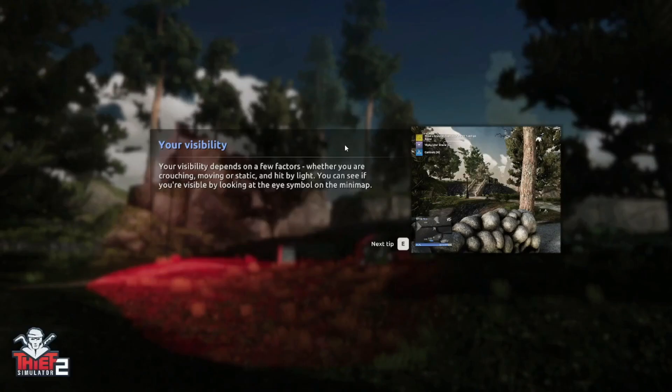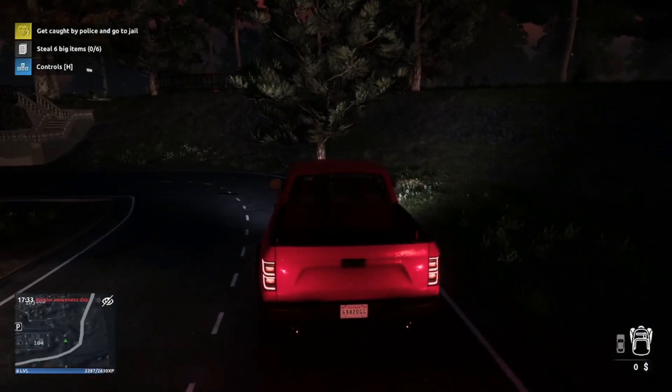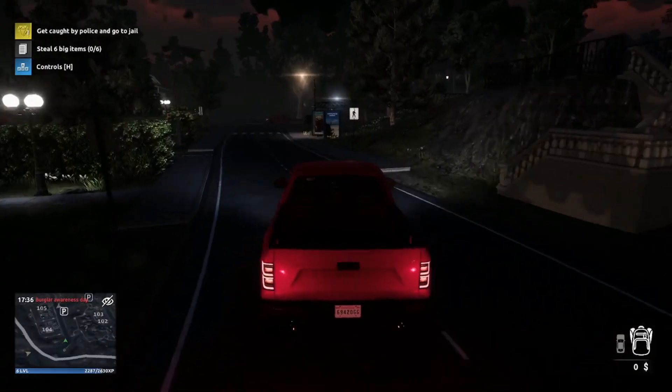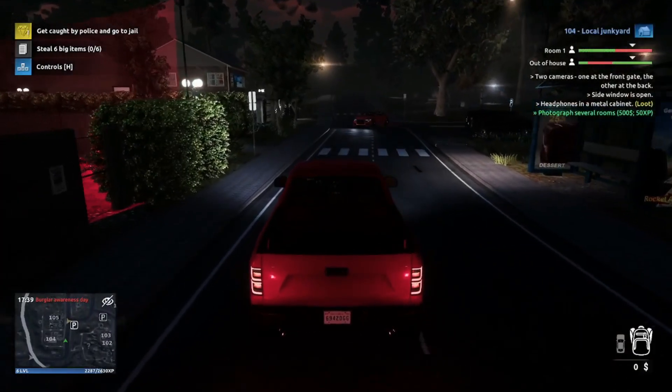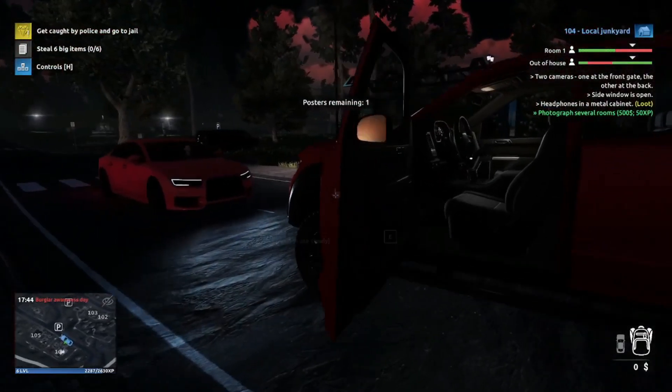Let's try to find the posters and we'll end the episode there after we find the posters. I think that's a good plan - let's begin with 101 and work our way there. 102 - you can deposit money there and it will grow weekly, make sure to check it out - is on the right. Oh, we got a poster here! One remaining.